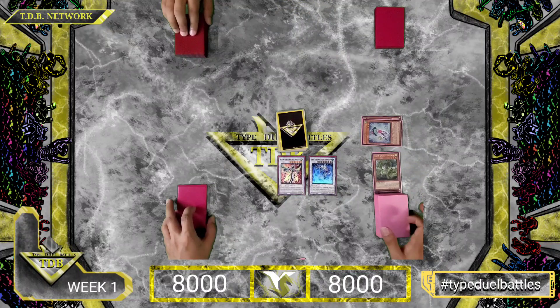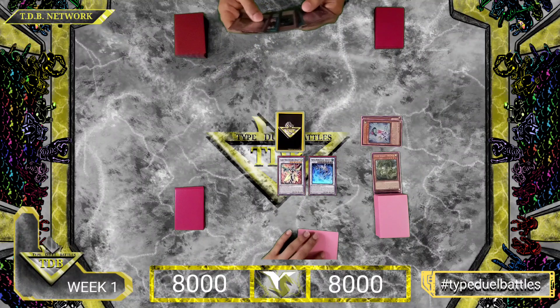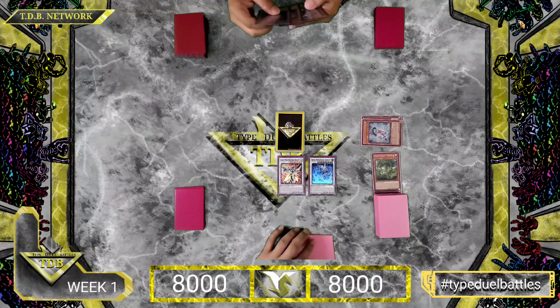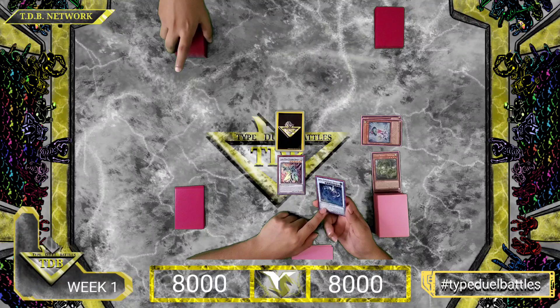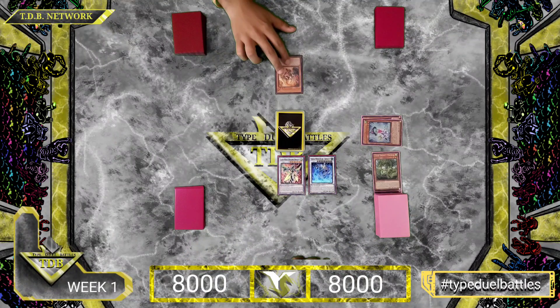End Phase is fine. Move to End Phase. Oh, I have to return these. There you go. End Phase. Okay, here we go. Main Phase. I will Special Summon my Incredible Inclusion.